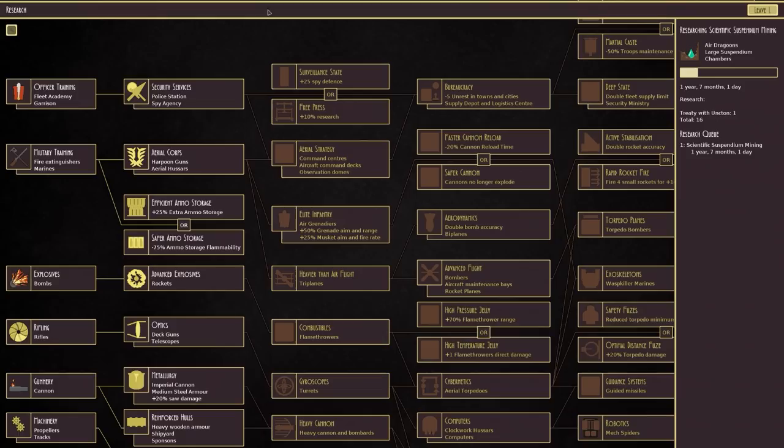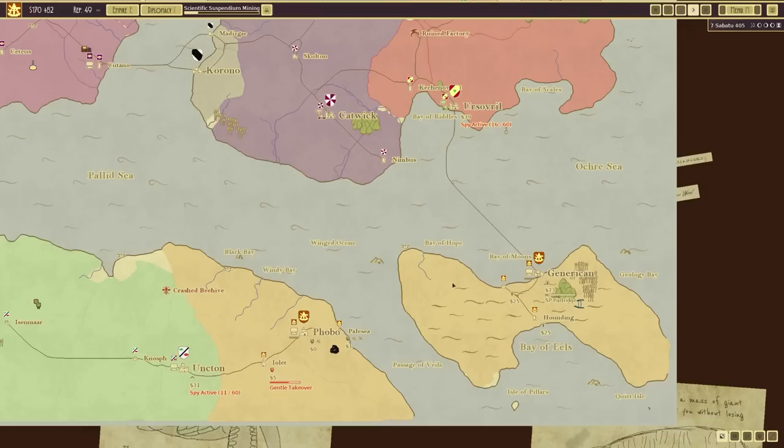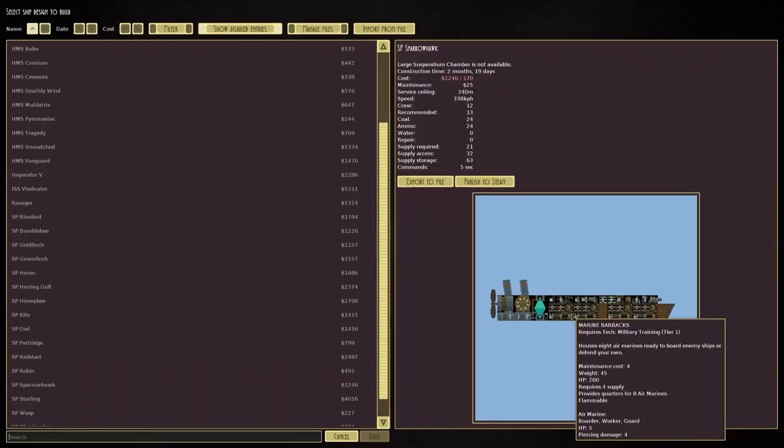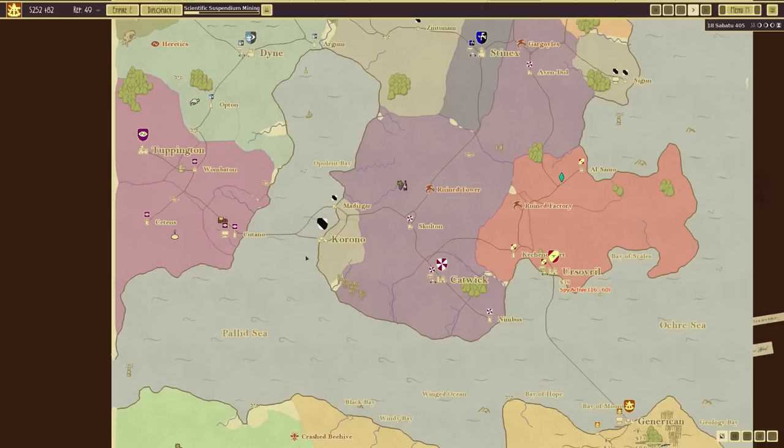The reason I'm going for scientific suspendium mining is to give ourselves the large suspendium chambers, which means we can build one of the all time greats - the Sparrowhawk. Boarding vessel par excellence. Stupidly fast, great service ceiling, loads of boarders, relatively cheap for what it does - which is why I want to build one.